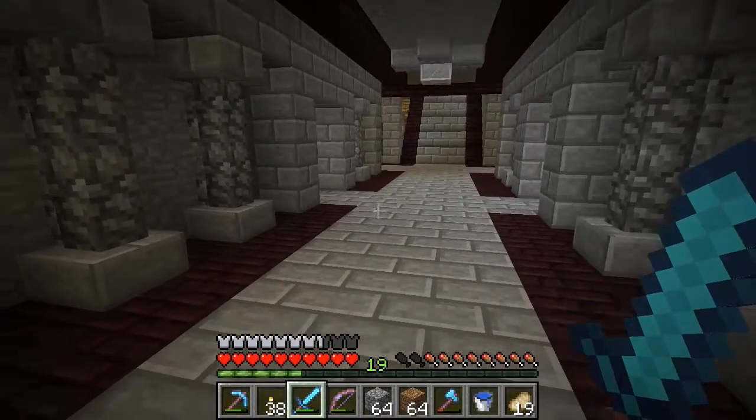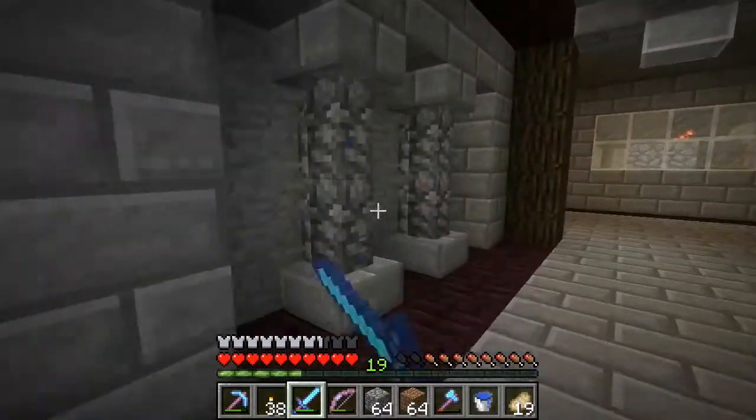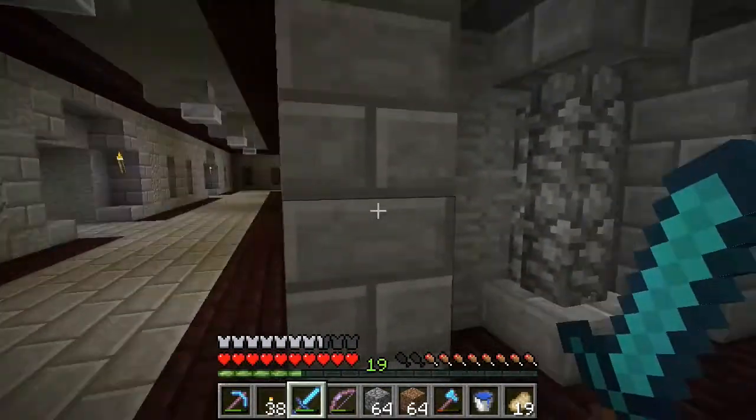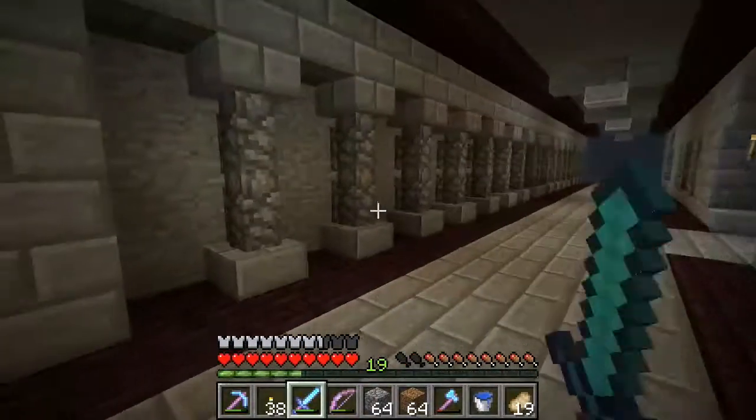From last episode, episode 21, I did these walls with the cobblestone walls all around here as well. And I was really happy with that — I showed all that, got it all done, and I finished and fixed the lights as well.